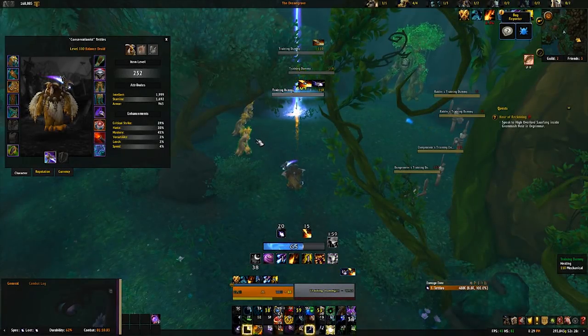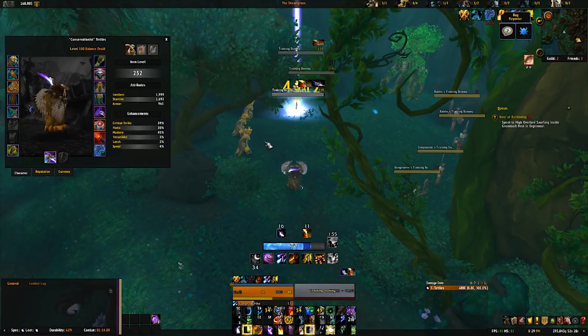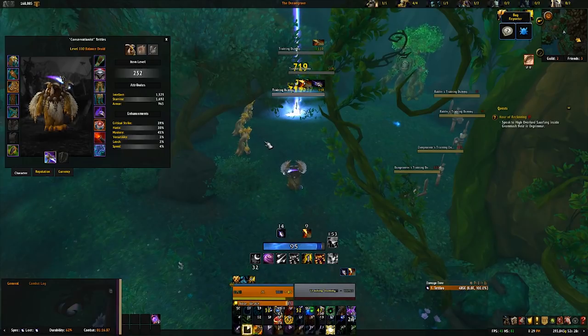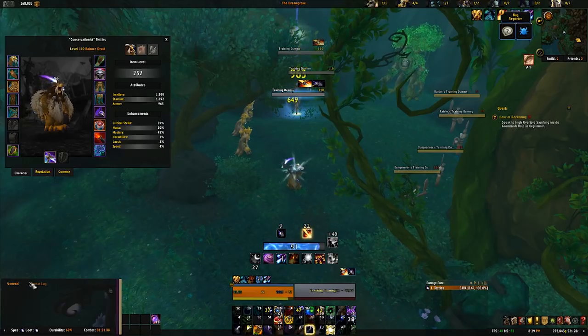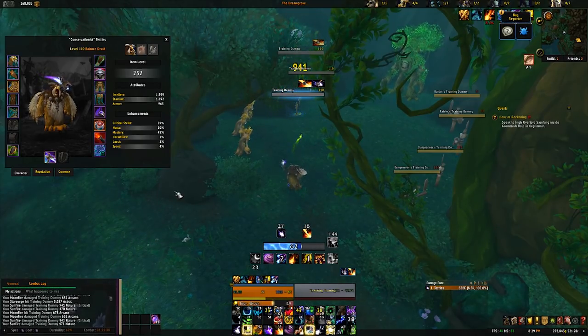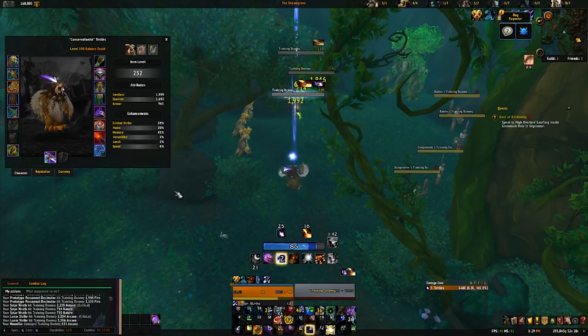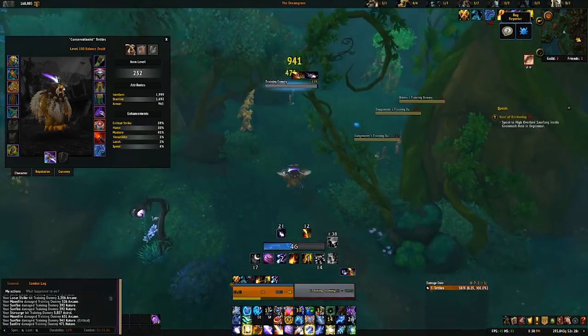The first thing we have to talk about is what is changing. Balance had a few impactful changes to its base kit. The new Eclipse system and the changing Mastery were the two most important ones. This caused the spenders — Starsurge and Starfall — to see a decrease in power overall, while the builders — Lunar Strike and Solar Wrath — with their associated empowerments saw increases in power by comparison.